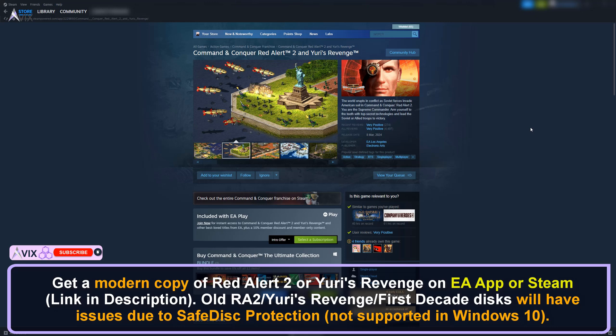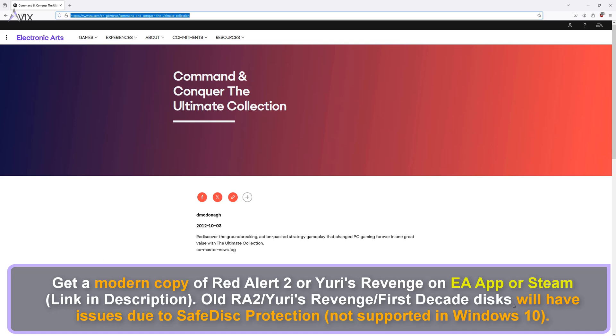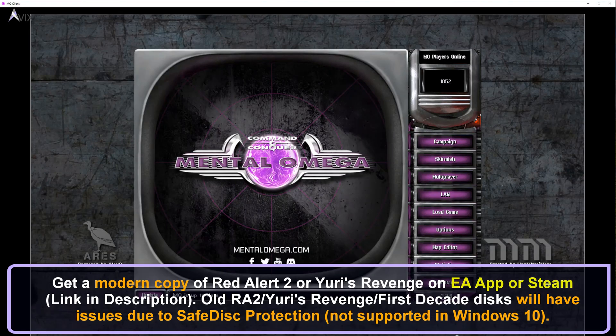It used to be offered on Origin a few years ago, but EA removed it for some reason. It may be available in the EA app as well. It is known as Command & Conquer Ultimate Edition. Links are in the description. It is also not available on GOG Games at the moment.